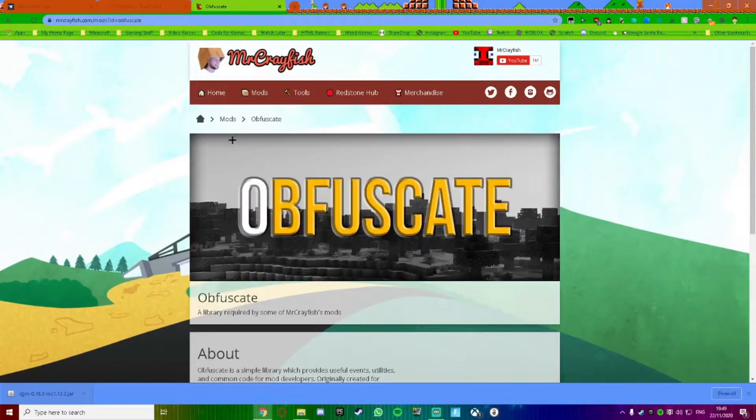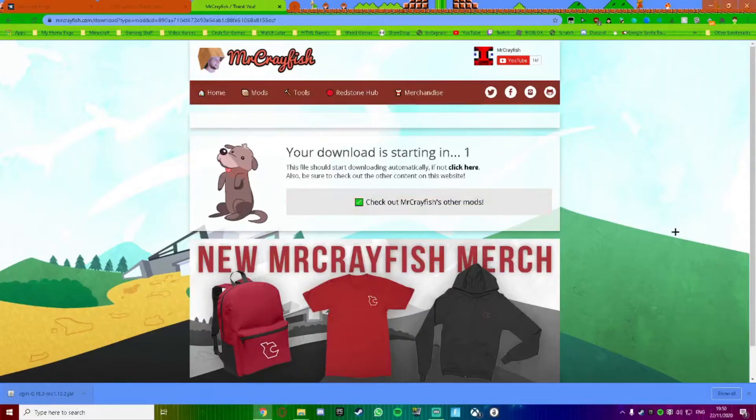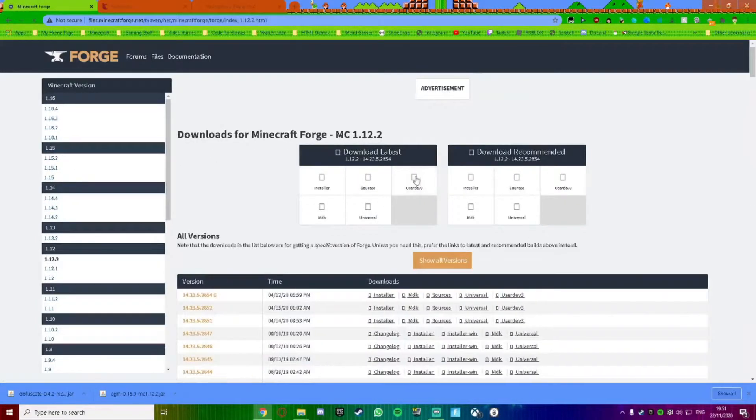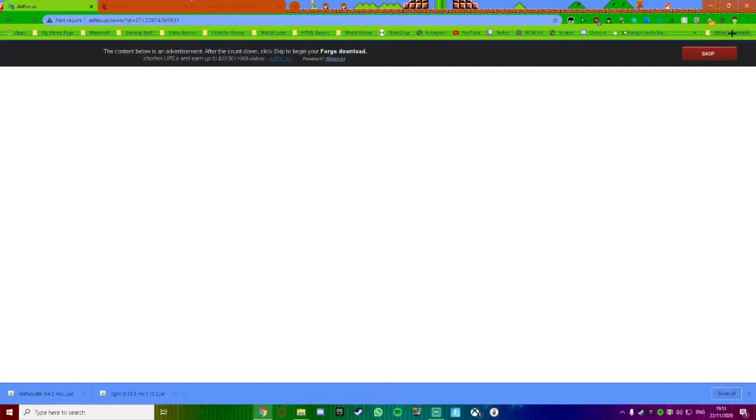Once you drag it in, minimize the mods folder and go to the next link in the description — it's called the Obfuscate link — which takes you to Mr. Crayfish's website again. Scroll down; it's available for 1.12.2, 1.15.2, 1.16.1, and 1.16.3. I'm picking 1.12.2. Click download, wait for it to download, press Keep, then drag and drop it into your mods folder. Next, go to files.minecraftforge.net. If you don't know what Minecraft Forge is, it lets you install mods and make them work on Minecraft Java.